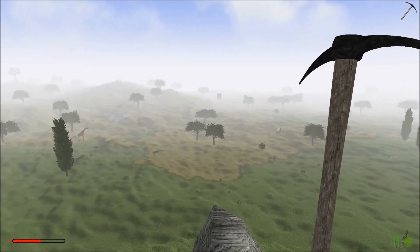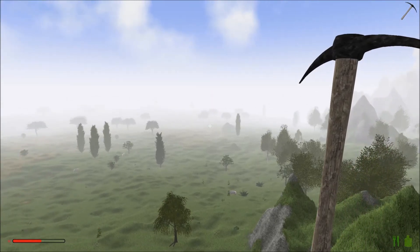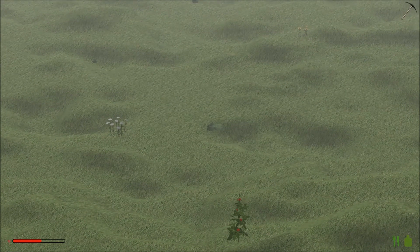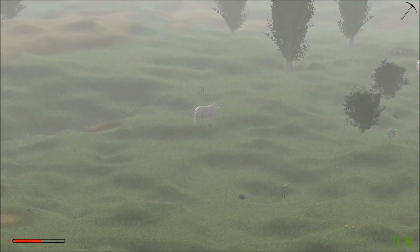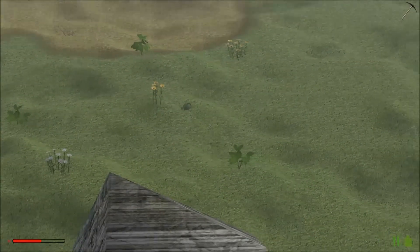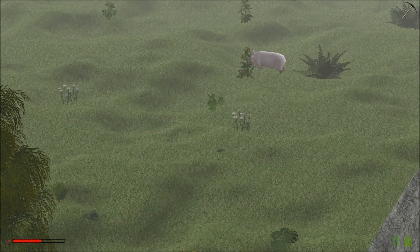We've got a savannah there and obviously off in the distance there we've got more mountains, so we might at some point find ourselves a snowy biome as well. Does that look like it might be broccoli? Yes, that's broccoli! All we need to start with is just one lot of broccoli. There's also a sheep beyond it, which I might go and get as well. So that's a cabbage. I love this zoom function — I can't believe I hadn't found it before. That looks like broccoli also over by the pig.